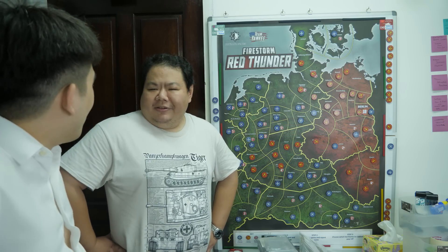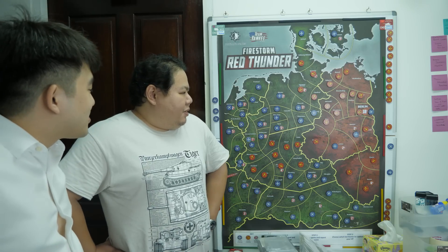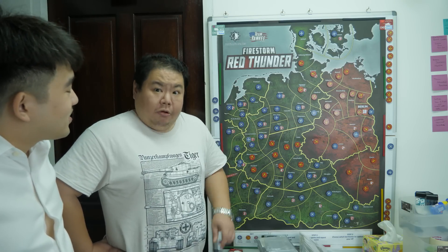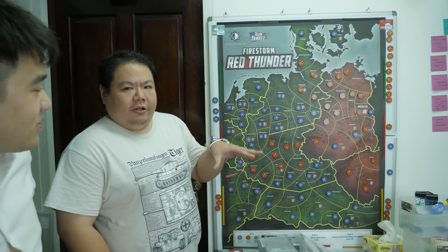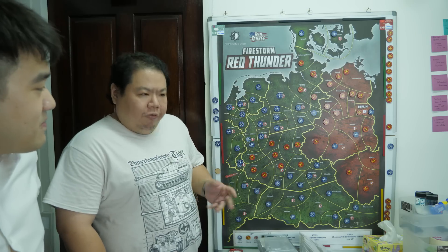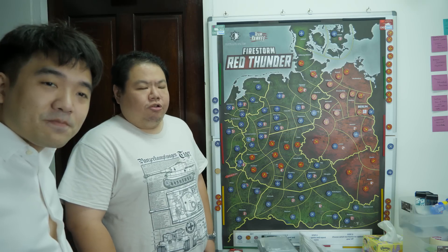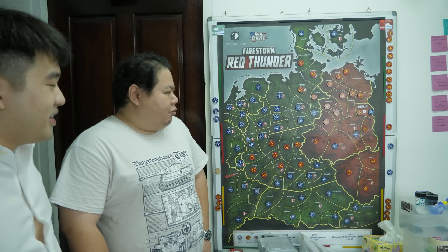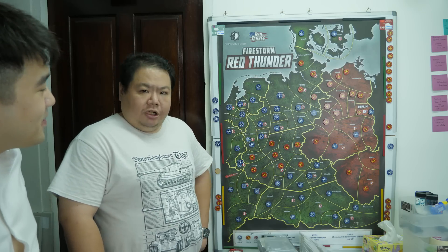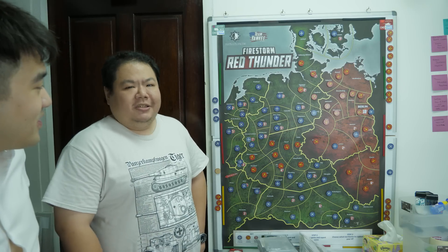So Sean, what are you bringing today? The Leopard 1 company. And what's the idea behind the list? The idea is to have the Jaguars and the infantry platoon just sit on an objective if there's one, and hopefully they'll be enough to deter whatever's attacking. Whereas the Leopards will use their superior range and their pretty good gun - high skill for West Germans - and they'll just attack and hit the objective en masse.